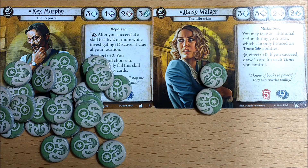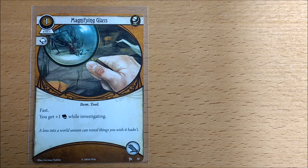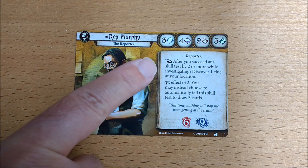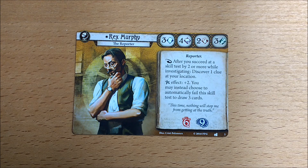This is an amazing way to get clues twice as fast as any other investigator. So make sure you're packing Magnifying Glasses and Dr. Milan to ensure you succeed by 2 as often as possible. This is a reaction trigger however, so you get to choose whether to activate it or not.